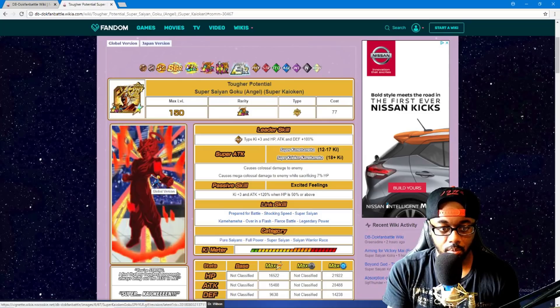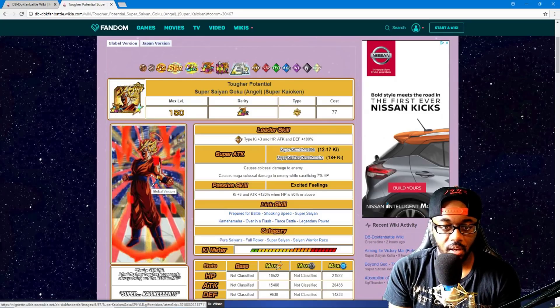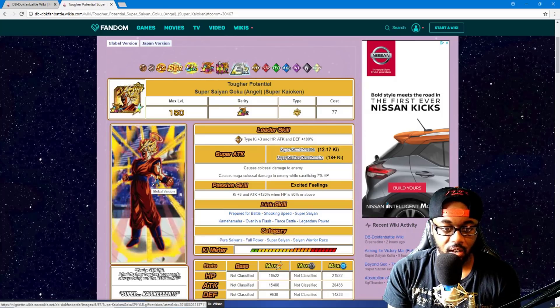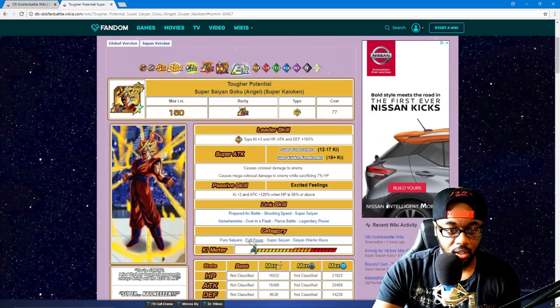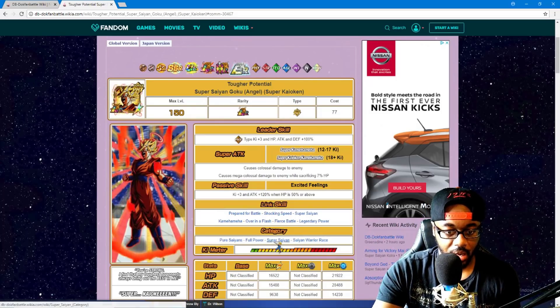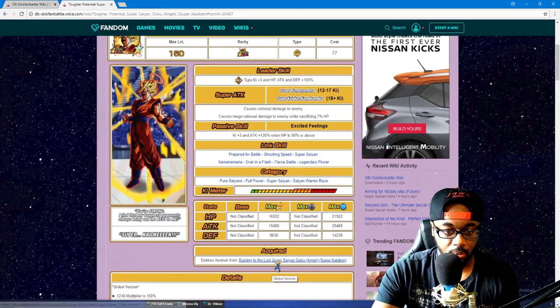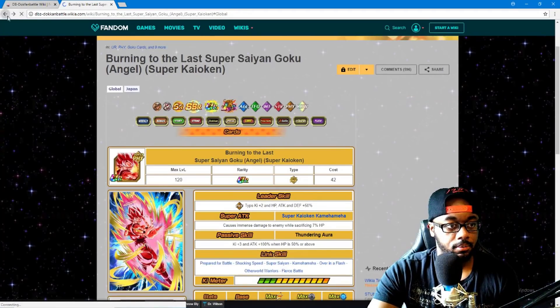He causes mega colossal damage to the enemy while sacrificing seven percent of HP — that's not too bad. Plus three Ki, and attack 120 when HP is 50 or above. The links look pretty good, he's in four categories, and those stats look pretty solid. This one appears to be from what we already have in Dokkan Battle.